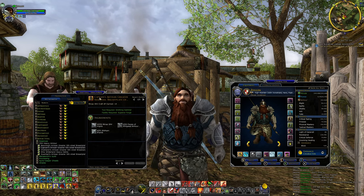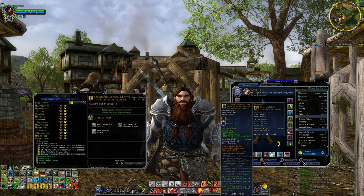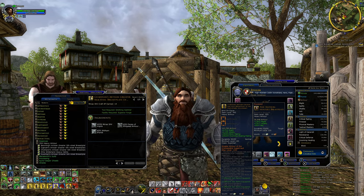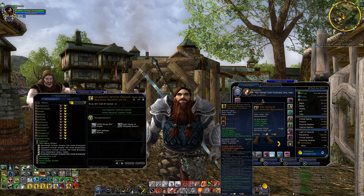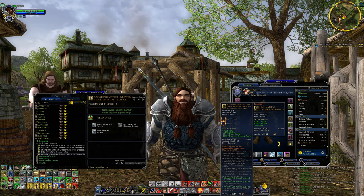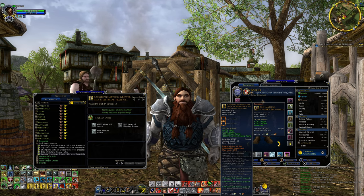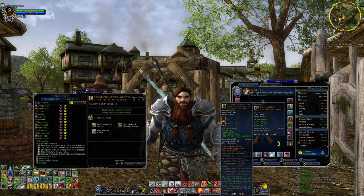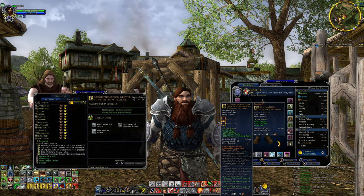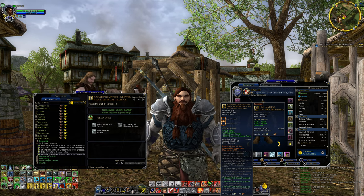For example, I can make certain class-specific pieces. If I hover this Guardian's Artisan Greater Silk-Steel Breastplate that I could craft, it compares it to what I'm currently wearing — and holy moly, the differences are huge. The item I'm wearing is a level 120 item with no essence slot, so I can't add extra stats. My current piece gives 27,000 armor; this crafted one gives 163,000 armor — roughly six to eight times better. In terms of vitality, my current piece gives 2,600 vitality versus 4,135 on the crafted one.